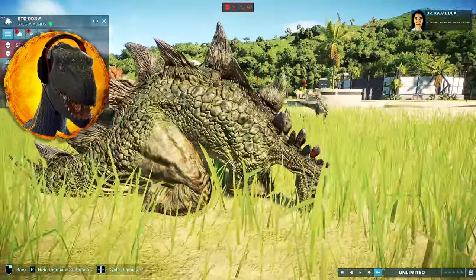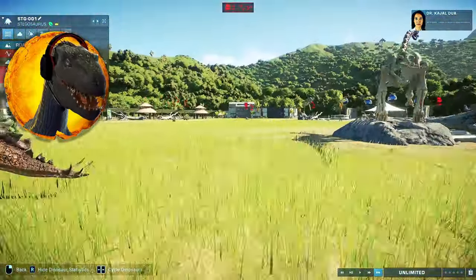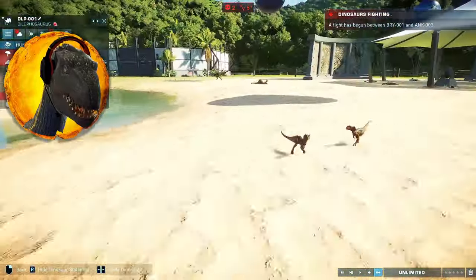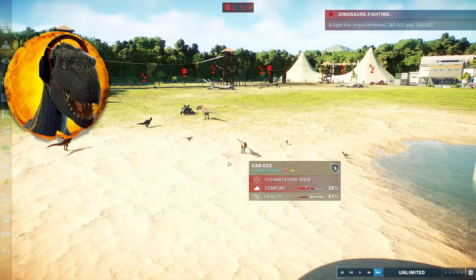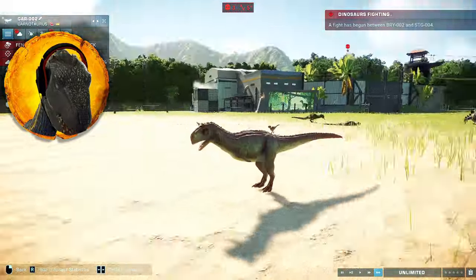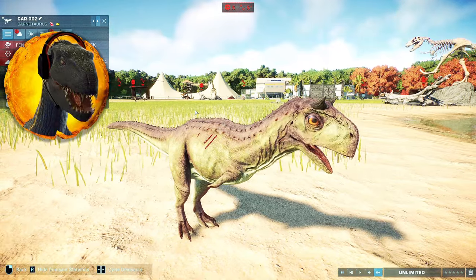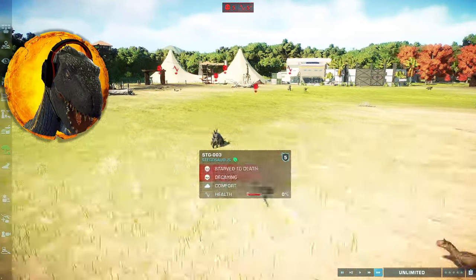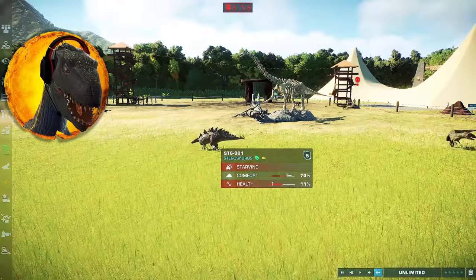Stegosauruses are not doing so good - they need to take something down. They're looking at the big pile of carcasses. The Giganotaurus is in the circle of doom - the baby Dilos are fending off the Lophosaurus pack and will starve it down. How many Stegosaurus do we still have? They're running out, they're starving - not a good sign. The Gigas will take them down. But the Gigantoraptor is still at 100% health with zero food - it won't starve somehow. That is a cheat right there.